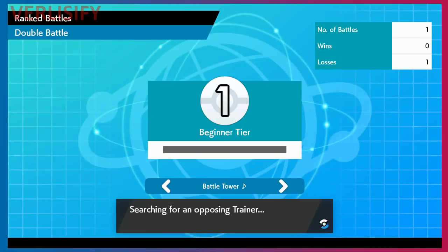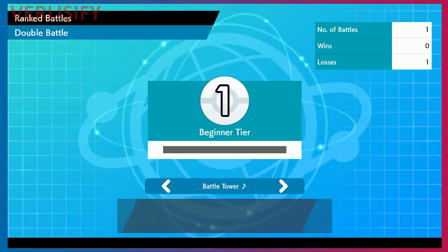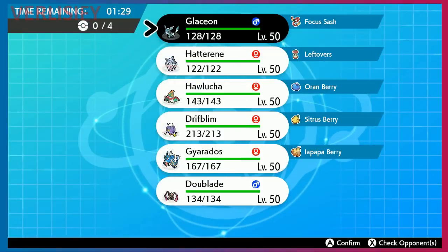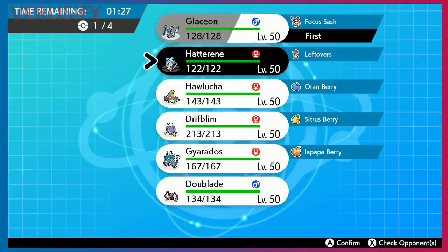You do have to find a trainer, which takes time. So far it's taken almost a minute to get to this point — it might actually be slower. I want to test this to see if it's slower than the other method, because you can run to a den, do the reset, run to a berry tree. That takes time, but this might be faster. Rank one — that's not literally ranked one, that just means he's one rank for the tier.